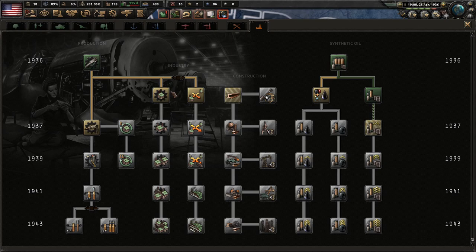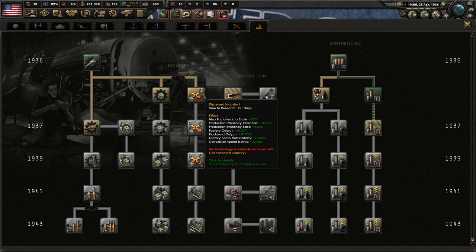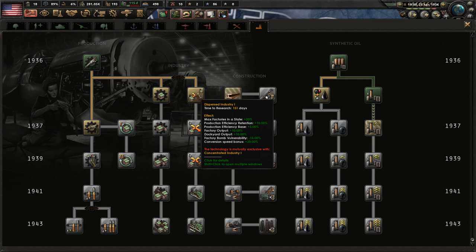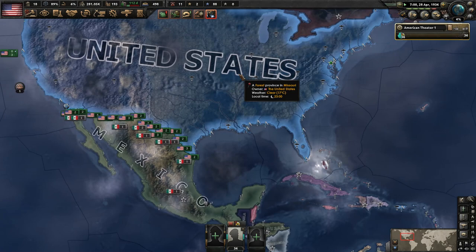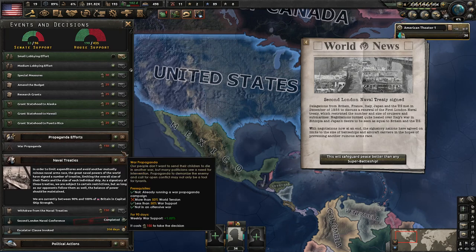I'm going with dispersed industry this time, rather than my usual concentrated industry. I typically prefer concentrated for the extra factory output in the long run, but I often change factories around so much in the early game that dispersed is more beneficial early on. Plus everyone always asks why I go concentrated — I just like the factory output bonus, finding it worth more in the long run than production efficiency retention. But for this campaign where we'll be frequently changing factory assignments, we'll go with dispersed.